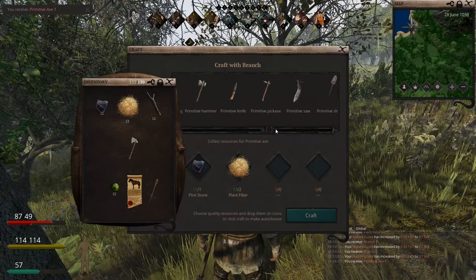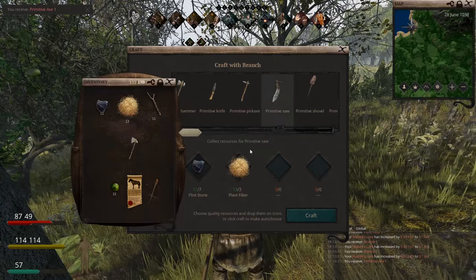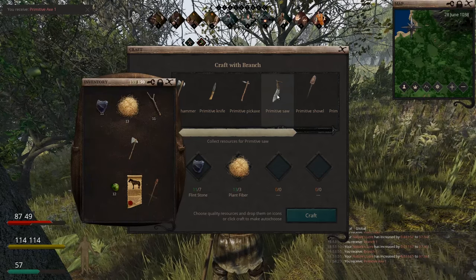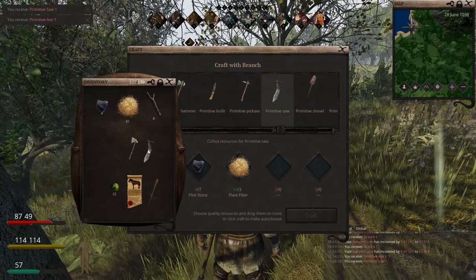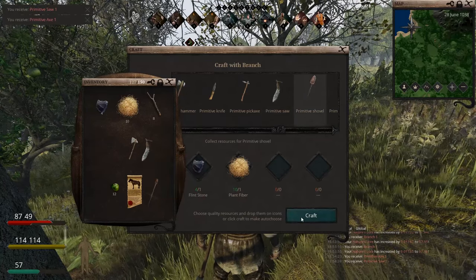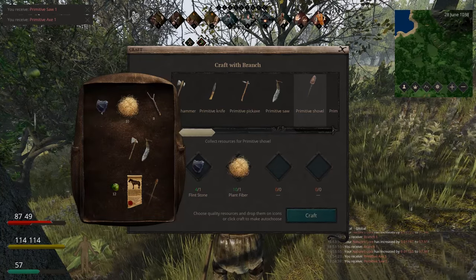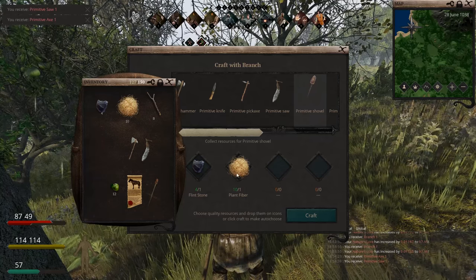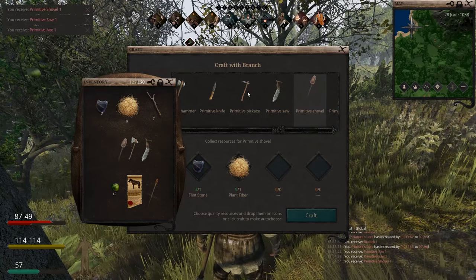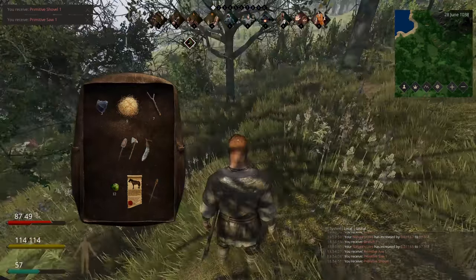Next tool we're going to craft is a saw. This is going to allow us to refine the wood — so the axe is to chop it down, and the saw is to refine it. We've got our saw. Next one we're going to make is a shovel — I call it a wooden spoon because it looks exactly like one. This allows you to terraform the land and alter it.